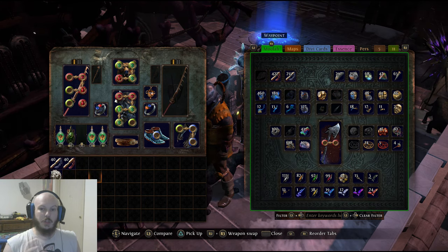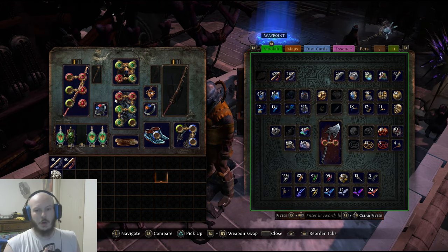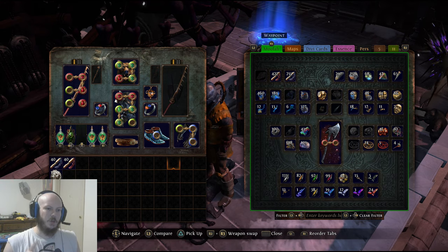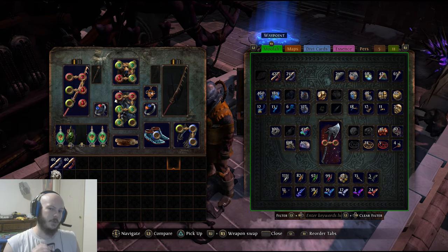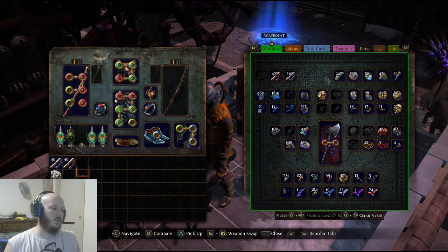The reason you want the unshaping orbs is to unshape maps and then shape the correct one. You can get them from the trade market, or you can trade in five orbs of regret to any vendor along with 20 cartographer chisels and it will give you one unshaping orb.